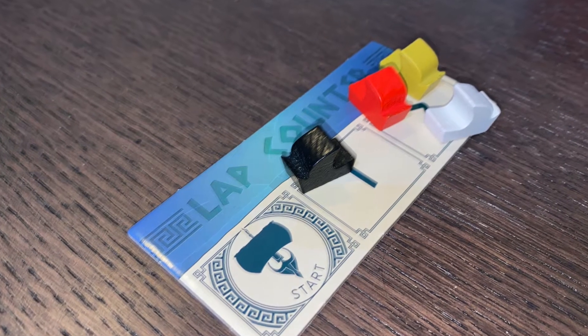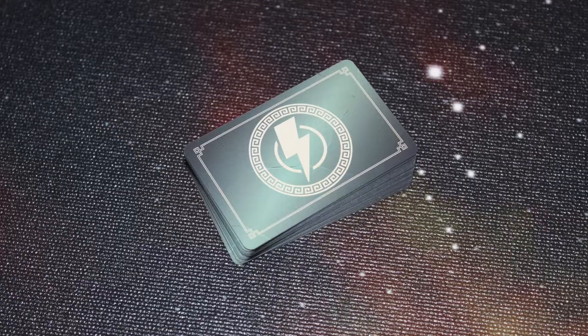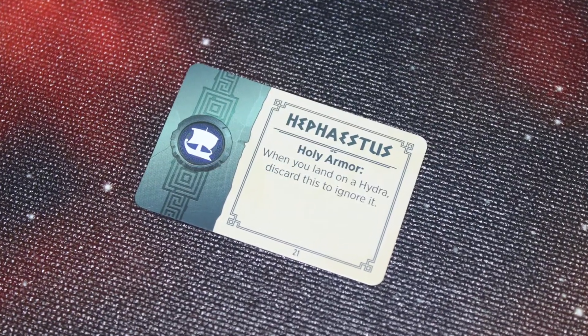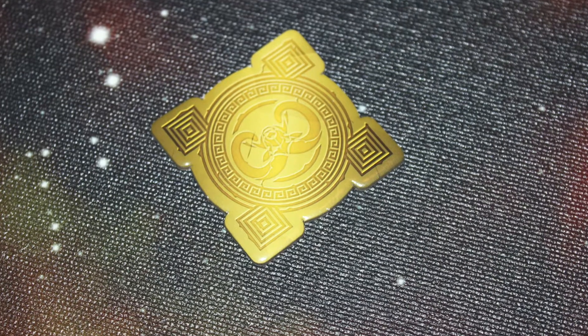The other Triremes go on the lap counter so players can see how many laps that particular ship has already done. Each player also gets a card from the favor deck — cards that will have some very peculiar powers given to you by the gods as you play the game. The starting player will gain the Golden Fleece, the first player token.